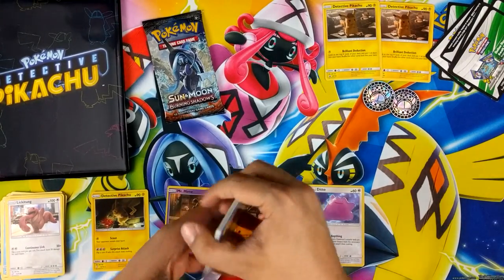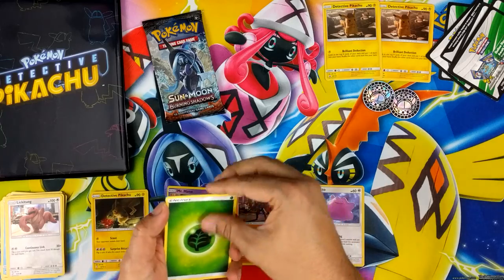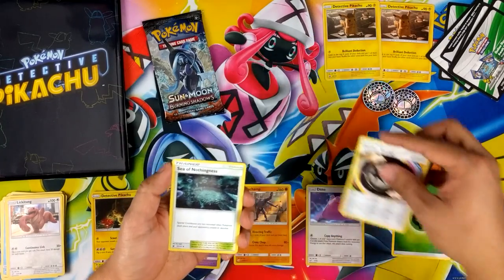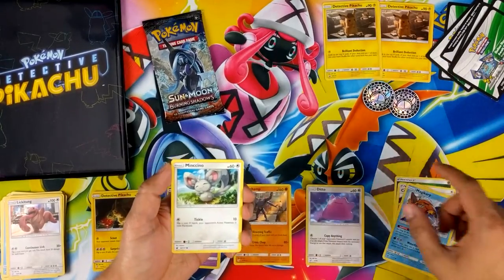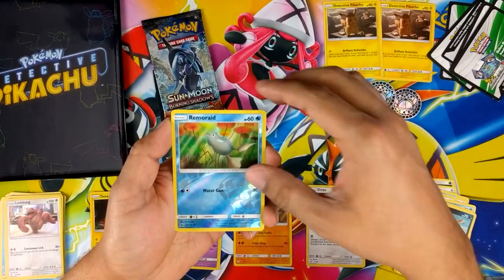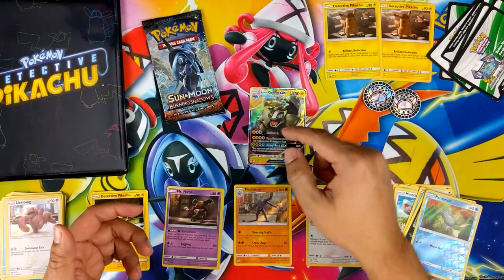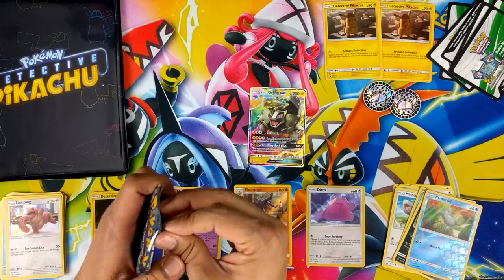Crimson Invasion white coat there. Let's do the pack trick since it's actually — we'll see what we get. Counter Energy, Sea of Nothingness, Miltank, Magikarp, Mincino, Corsola, Dino, Remoraid, and Alolan Golem GX. I think that's our first actual GX hit out of any of the Detective Pikachu products.